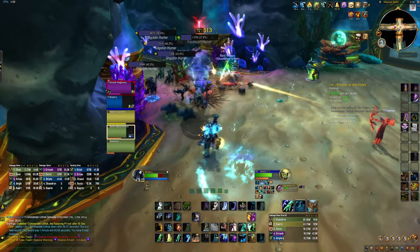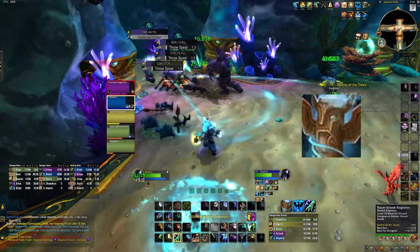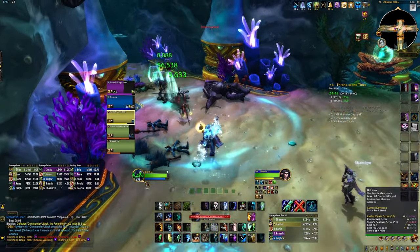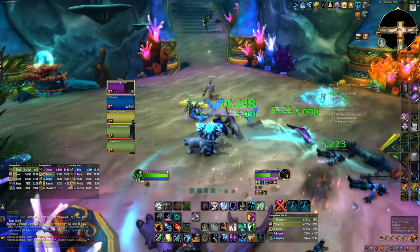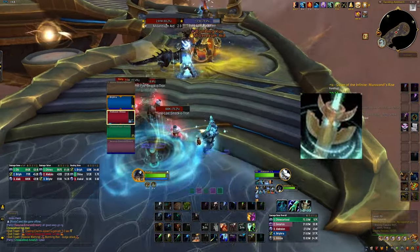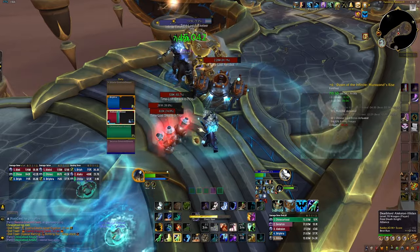Cloud Burst Totem and Healing Totem are your 2 healing totem spells. Cloud Burst will store healing abilities you use while active, and then burst with AOE healing for your team. I like to drop Cloud Burst Totem right before my tank pulls a big pack. Healing Totem will pulse with AOE healing for 10 seconds. This spell is on a pretty long cooldown but it's very strong.